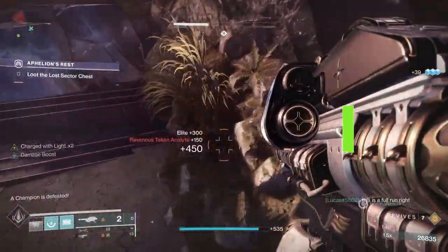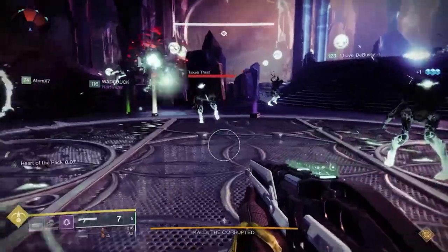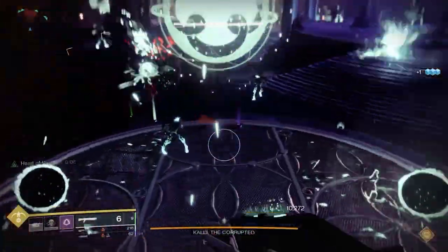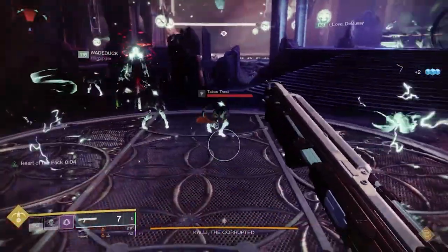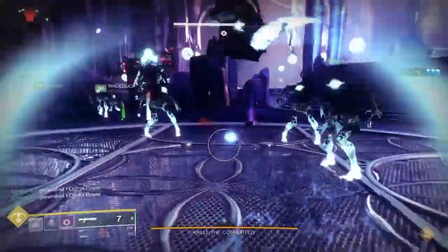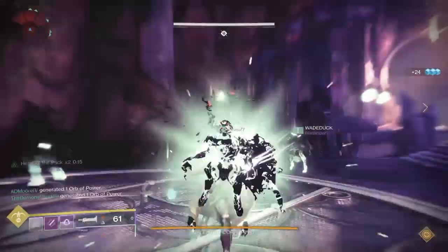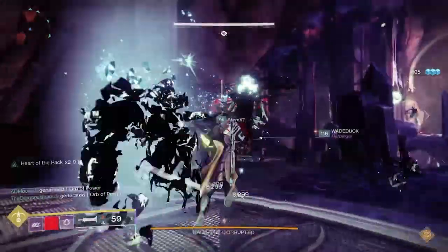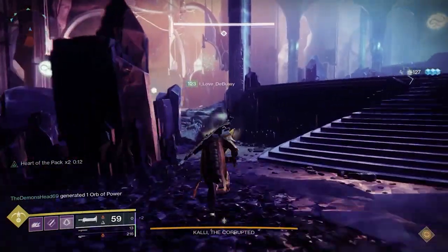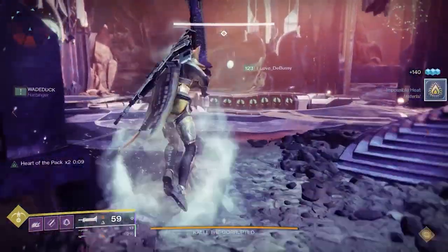First off, there's a Forsaken Pack. This will give you access to some of the best exotics ever released in the game, including Izanagi's Burden, Anarchy, and Le Monarque, to name just a few. You also get access to the Last Wish Raid, which is an S-tier raid, and the Shattered Throne, which is the first dungeon and a great one for new players to start with. The downside is one of the best campaigns was vaulted, so the content is a bit more limited. However, it is fairly economical.